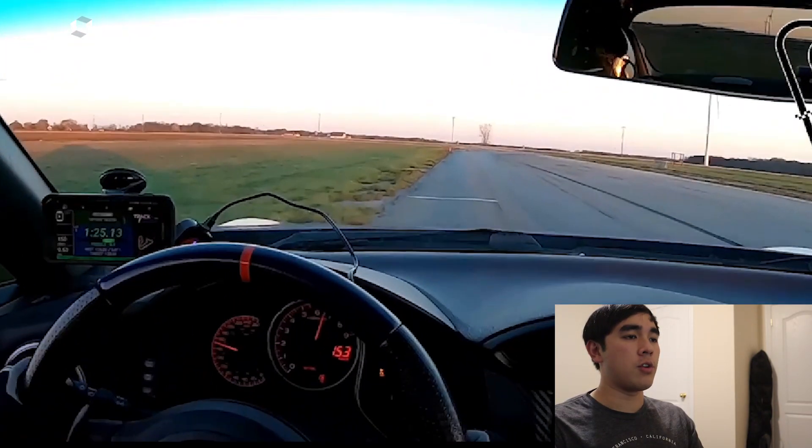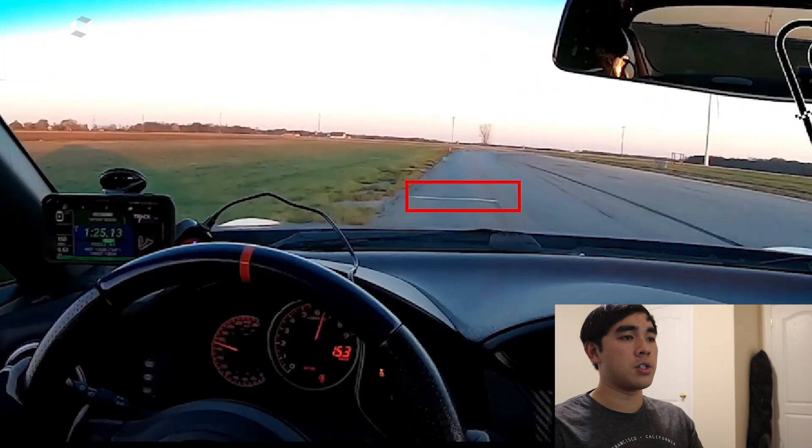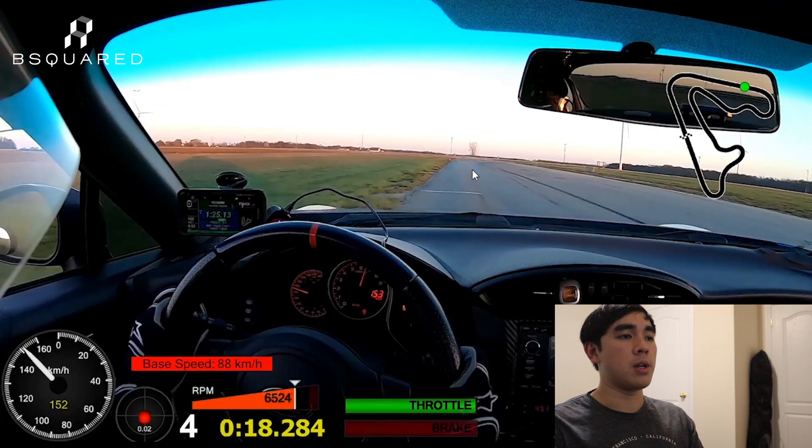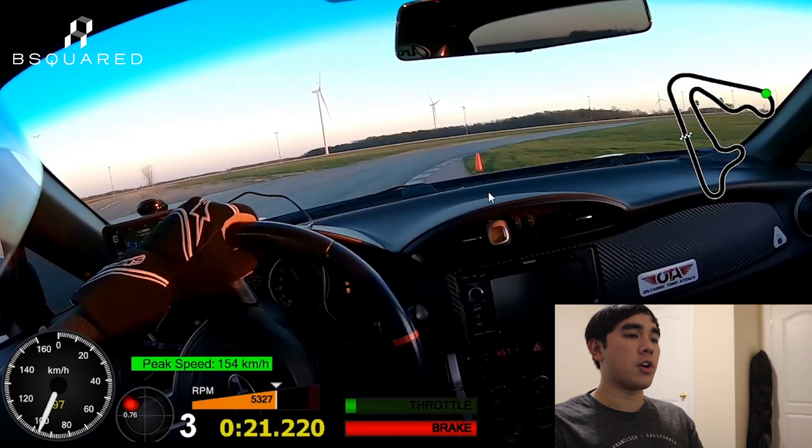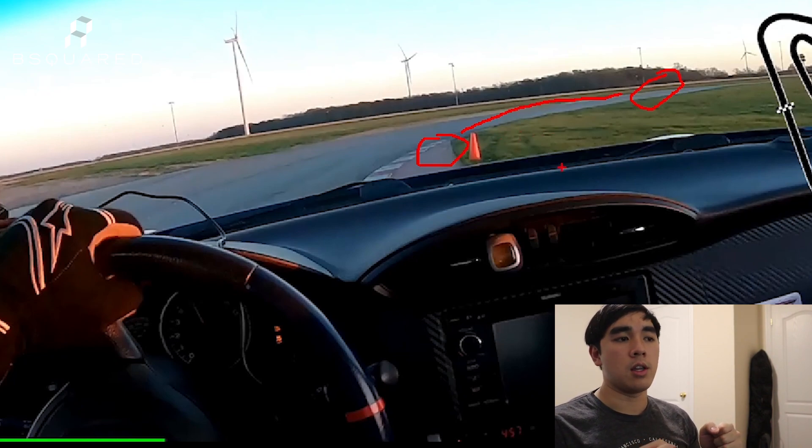As we approach turn two we're gonna look again for these white lines on the ground — there's three of them here. I'm gonna be braking in between the first two and then turning in between the second and last one. We're getting on top of the curb. A tip when you're exiting this curb and approaching the entrance of turn three: if you have to accelerate excessively between these two points, you've pretty much over-slowed the cart, so try doing most of your braking in turn two but trailing it into the entrance of turn three.